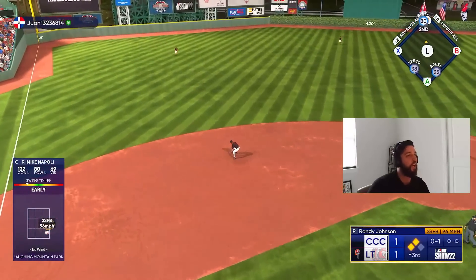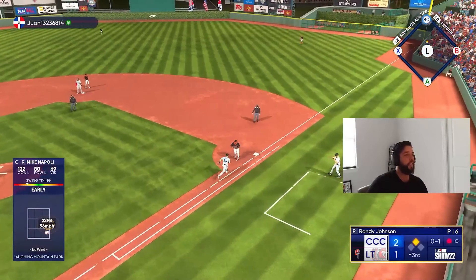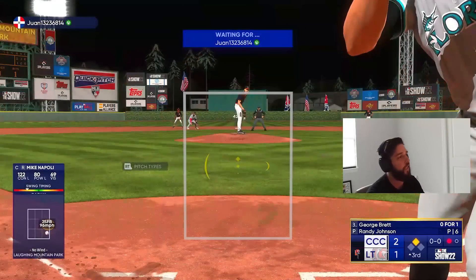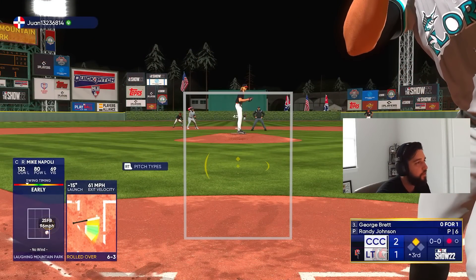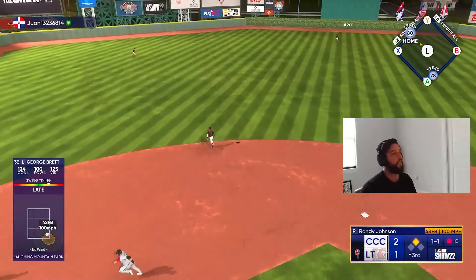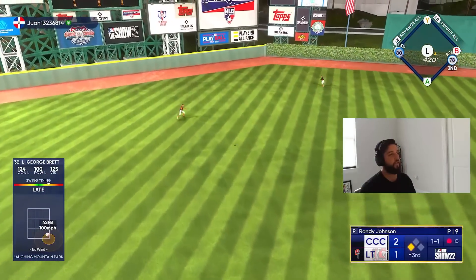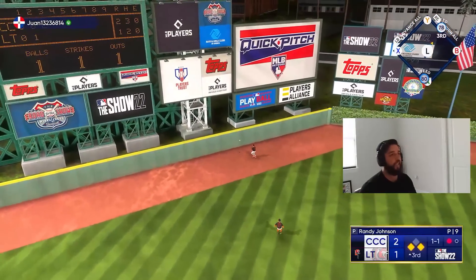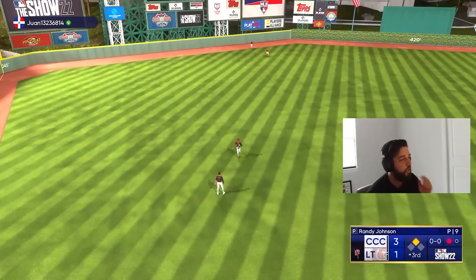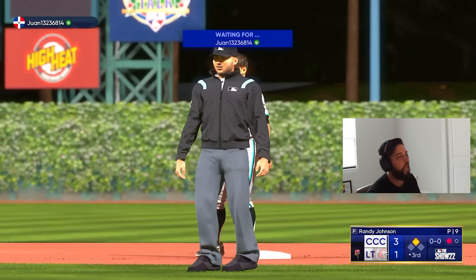Not what we wanted but we'll take the RBI with Napoli — got a little on top and a little early on the two-seam, but we'll take the run. It's 2-1 now, we got George Brett coming up. Oh, that's gonna split a gap! We'll take that — that was not the best swing but we'll take the double. 3-1 ball game, we got Frank Thomas coming up.